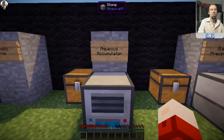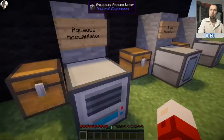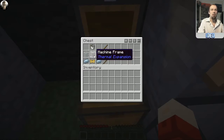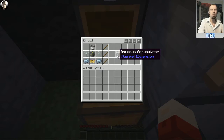Next up is the aqueous accumulator. It has only one section in its interface and it generates water for you - we'll go into that in a bit. To make one, you'll need a machine frame in the direct center, glass on either side, a bucket above that in the center of the crafting UI, a tin ingot in each bottom corner, and a pneumatic servo in the bottom middle. That gives you one aqueous accumulator.